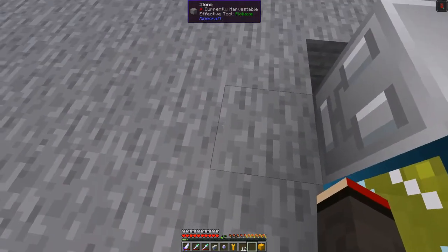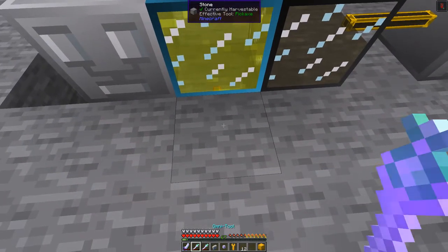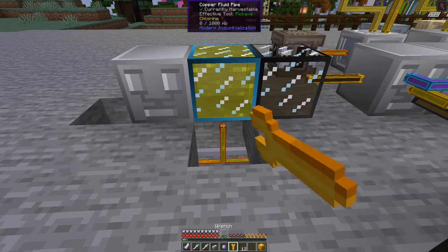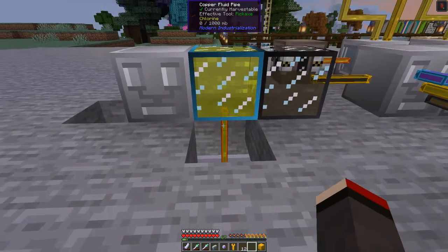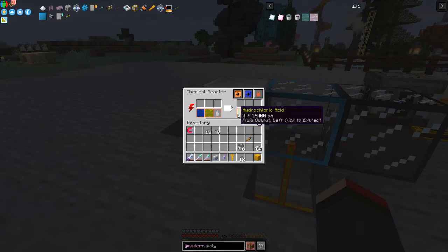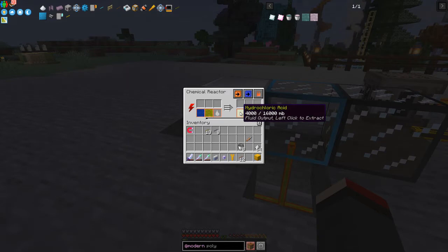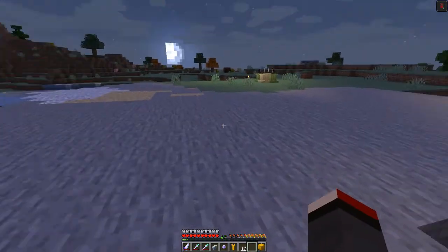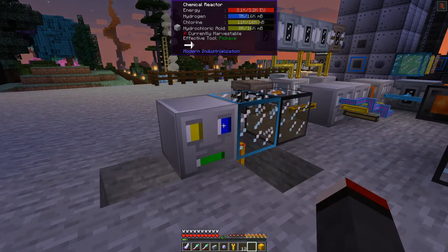I need to break this block to connect it in properly — no big deal. I want to make this an output, so right-click, then shift right-click with an empty hand to set it as output. And now it's producing hydrochloric acid. We've probably got two buckets of hydrogen coming in at a time, which is great. The overclock is starting to work — getting more efficient as it processes. That's how almost everything in Modern Industrialization works.